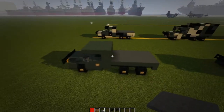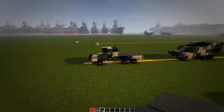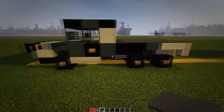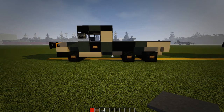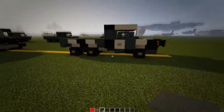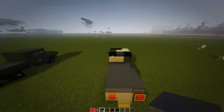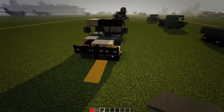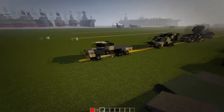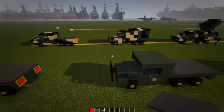That finishes the base design for the truck. If you're only doing the flat bed or troop transport versions, pretty much just copy what you see here with the tan and black blocks for the camo. Here's the left side, the right side, the back, the top, and the front.